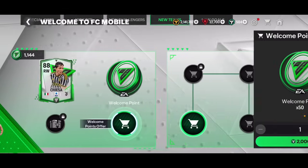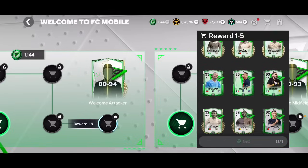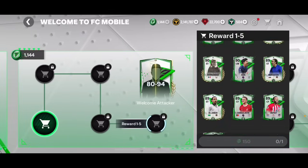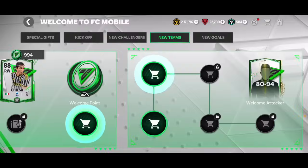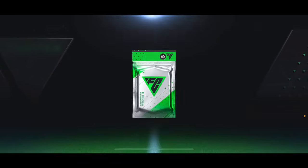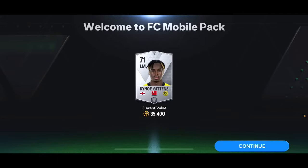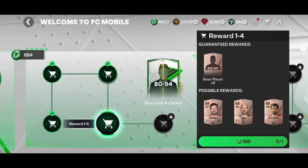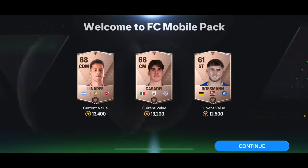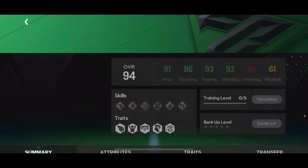In the attacker pack you can get Garrincha, Eusébio, Van Basten, Haaland, Mbappé, Benzema — so many great cards. Hopefully I won't get an 80 or 81 overall, but honestly knowing my luck it'll probably be someone bad. I did get a 91 overall last time though. And out comes a 71 overall Bynoe-Gittens from Dortmund — another Englishman like Sancho and Bellingham.